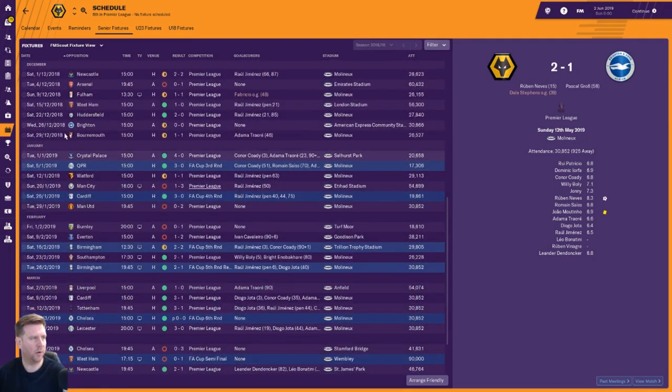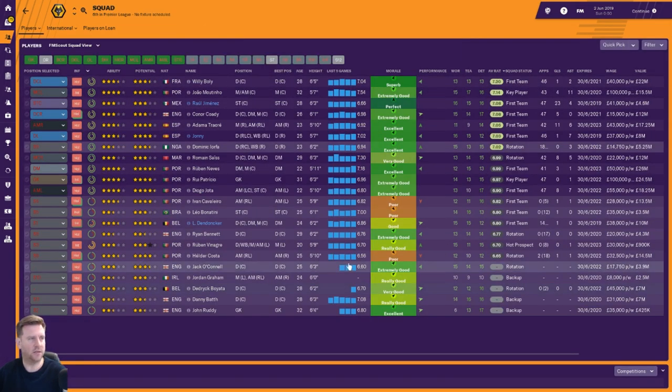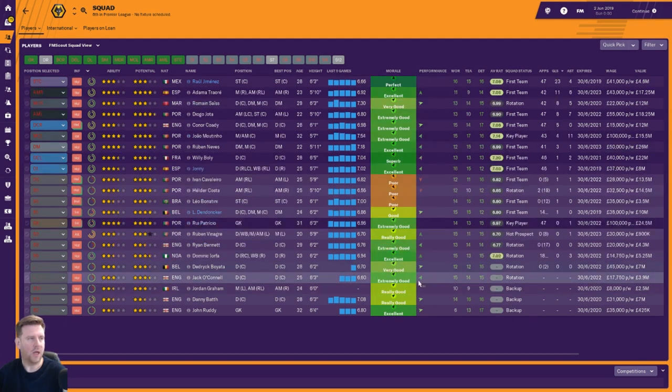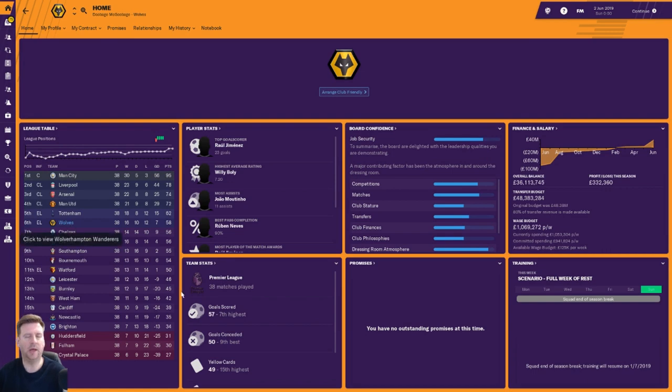Let's have a look at player ratings. Boly 7.20, Moutinho 7.14, Jimenez 7.08, Coady 7.08, Traore 7.05. Goals: Jimenez 23 from 47, 4 assists. Traore 11 from 42 and 6. Romain Saiss 8 from 42 and 5. Jota 8 from 47 and 7. Moutinho further down — 43 appearances, 4 goals, 11 assists. Not as good as tactic one, but they still finished sixth and qualified for the Europa League. That's tactic two.